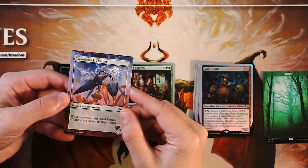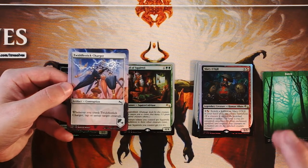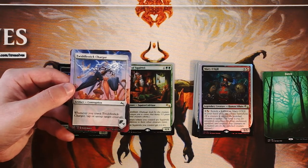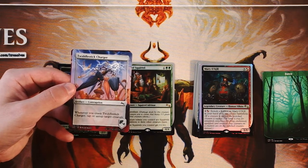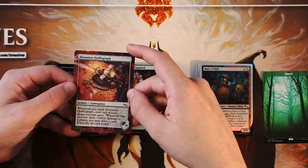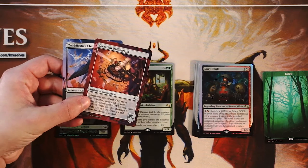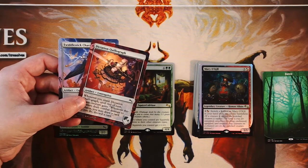We also have two contraptions. Twiddle Stick Charger is an artifact contraption — when you crank it, tap or untap target creature. The cranking mechanic works like this: you have three sets you can place a contraption on, and at the beginning of your upkeep every turn you crank whichever one is next in line. So once every three turns you get this ability. This one is not super exciting. And honestly, Dictation Quillograph isn't either — when you crank it, until end of turn target creature gains 'whenever this creature deals combat damage to a player, you may draw a card, and if you do, discard a card.' So it's kind of a looting ability. I don't love either of these. Any contraption is going to be nice to have, but these are not the premium ones — there are some that are very, very powerful, but these are not them.